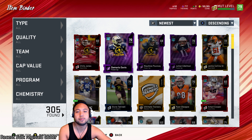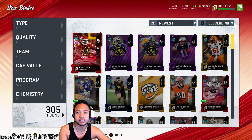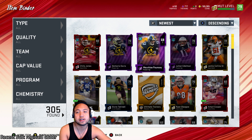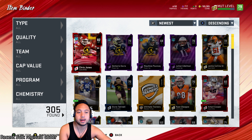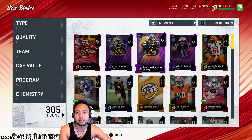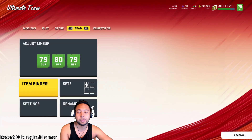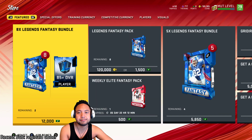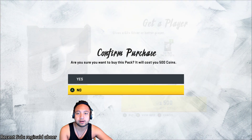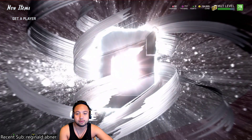I'm just making this to show people how to do it. Right now you can see we're in my binder, filtered by newest. The reason I'm doing this is so you know that I'm not cheating and this is actually real. The last card in my binder is Chris Jones, and we have Julian Edelman just in case those three actually sell — Julian Edelman is the last card.